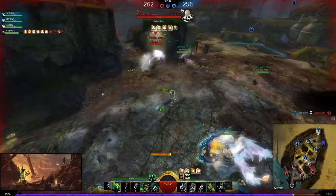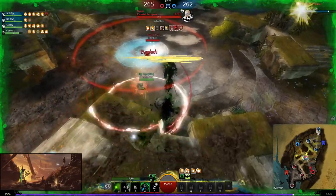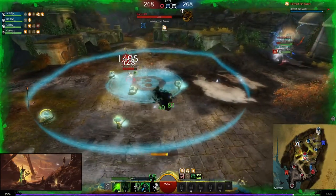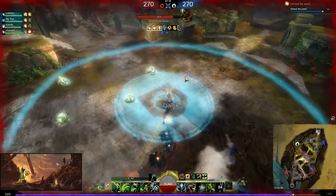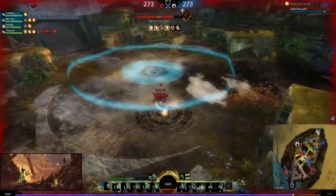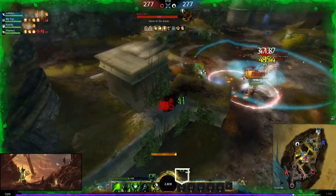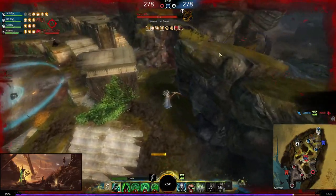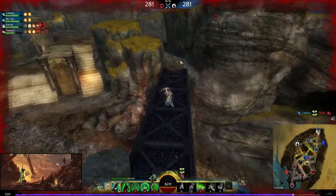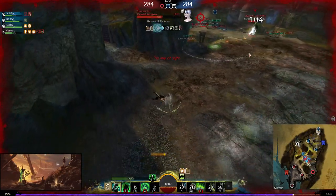Now we're outnumbered — the rev is actually peeling for me which is nice, so I get out, showing that my teammates know how to disengage. We want to hold the line at mid — if they get on the mid they have an advantage because we have to stand on the node, but the rev ignores that and jumps on anyway. Now my teammates are chasing which probably isn't optimal, and I'm forced to 1v1 the warrior — not optimal either because I just used all my cooldowns and this warrior just came off spawn as a 1v1 build.